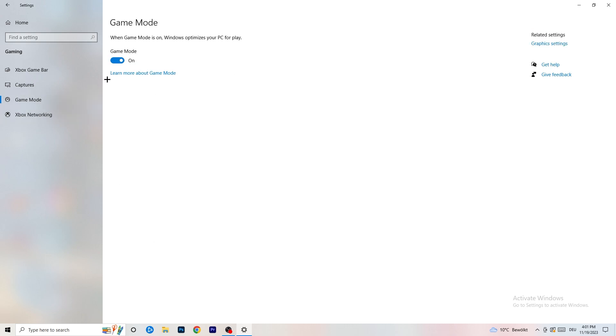Next, go to Game Mode on the left-hand side. This one you need to check for yourself. On my PC it works better with Game Mode on, but on some PCs it won't. Turn it on and check performance, then turn it off and check again — stick with whichever option works better for you.